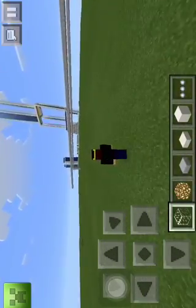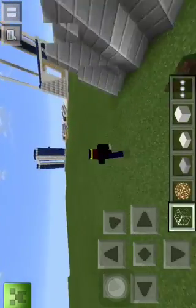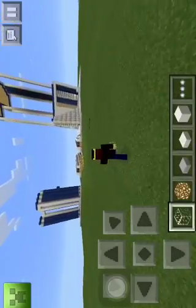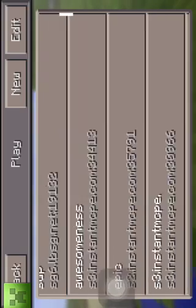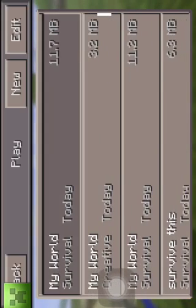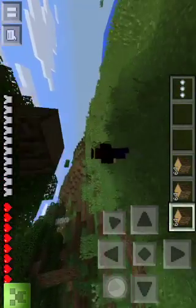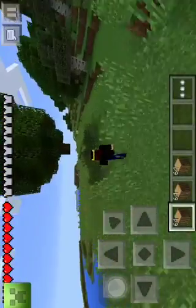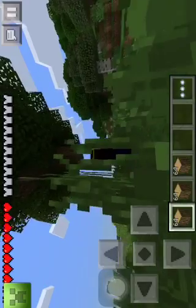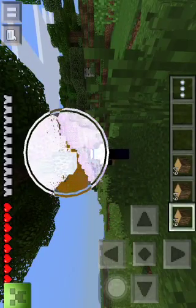Switch into my world. There you go — my world. I'm gonna go to survival, and I have to fly. The thing is, I just told about it — if you break blocks, it'll give you 64 of them. See — 64. So you can wrap up like 99 of this, no problem at all.